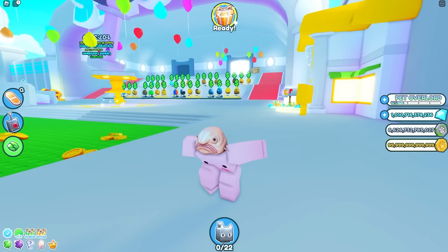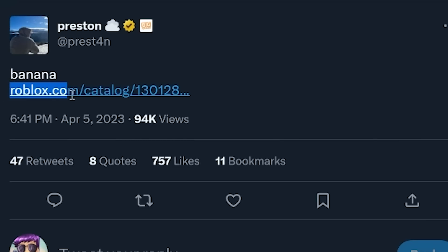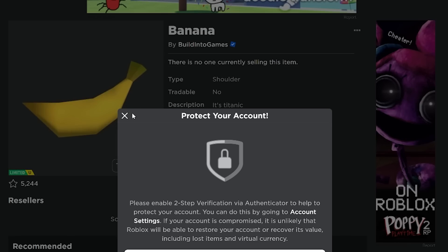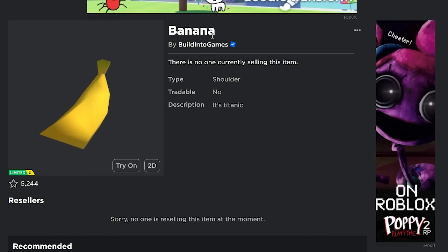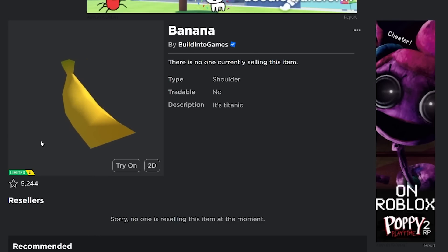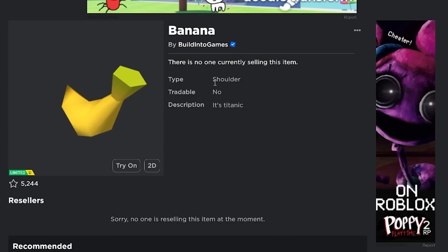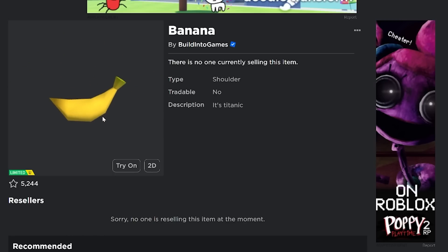It's probably the cheapest Titanic ever that you could get. Preston just made a tweet that says banana and put a link to the Roblox catalog, just out of nowhere. If you click on that link, it takes you to this banana UGC. No one can sell it because it's a limited UGC item generated by someone else, so Roblox keeps it so no one gets beamed.